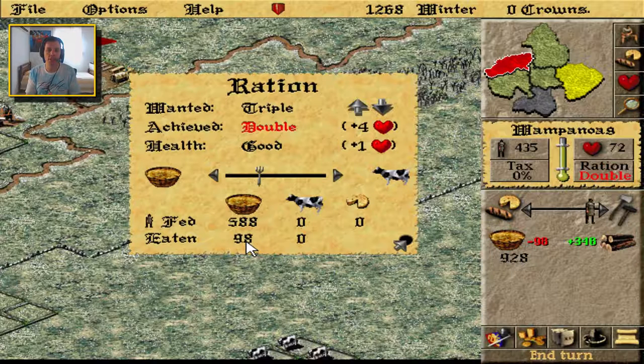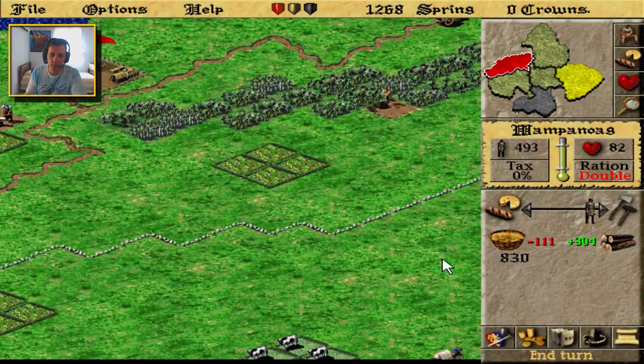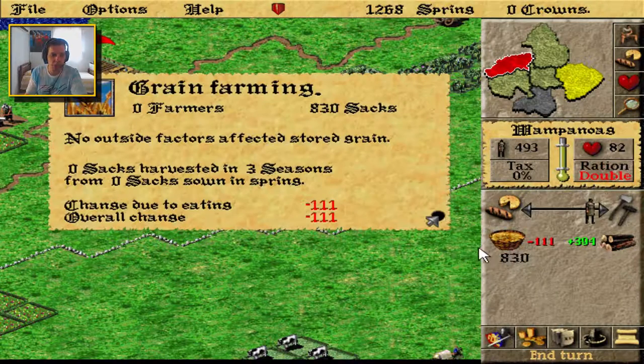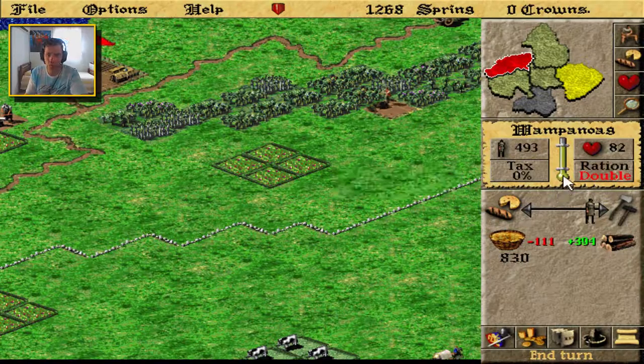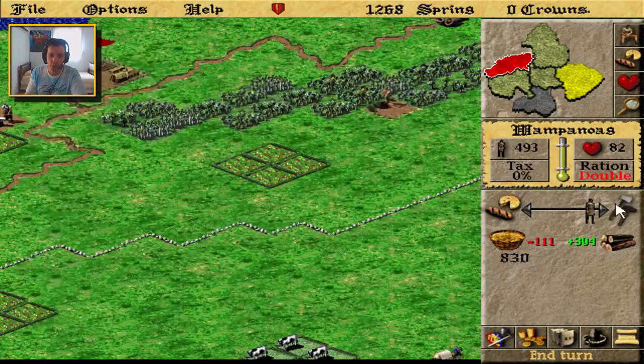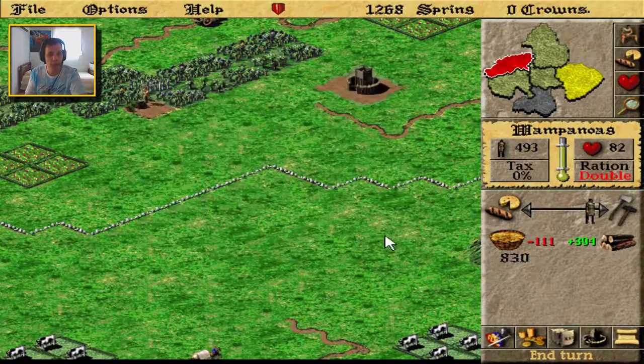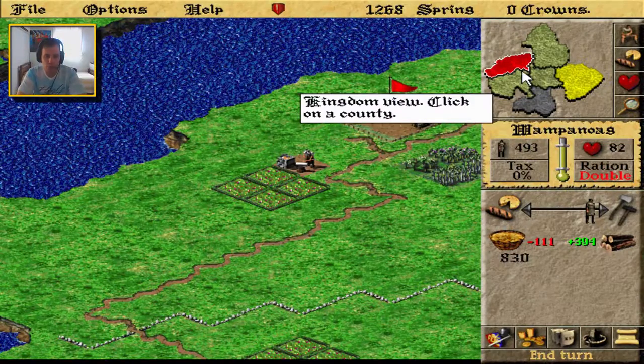So this is a good trick, and you'll see that if I end my turn, they have used the reduced amount instead of the 145. And you can also see here in the rating that from ration last season they got plus four, because it's double and it gives plus four — so it really worked.